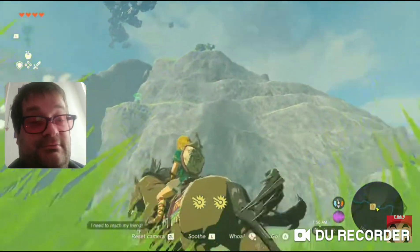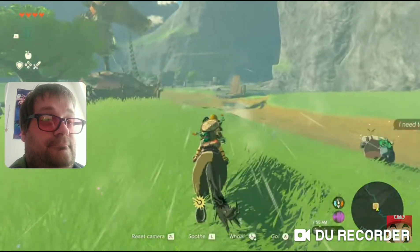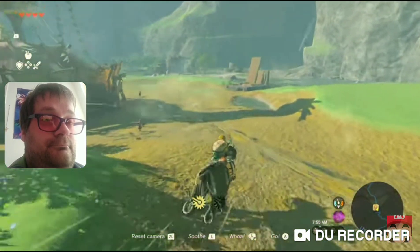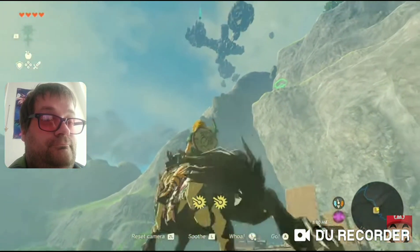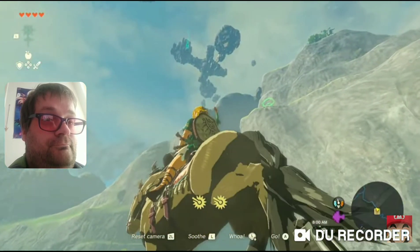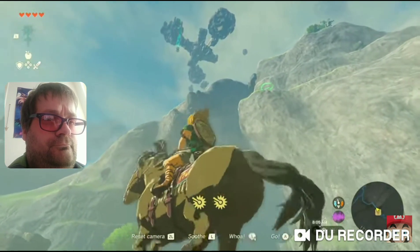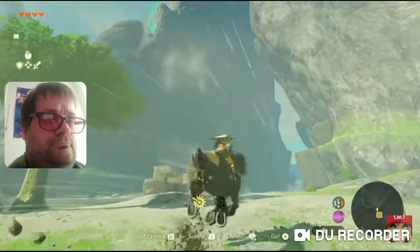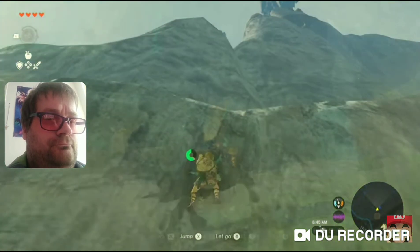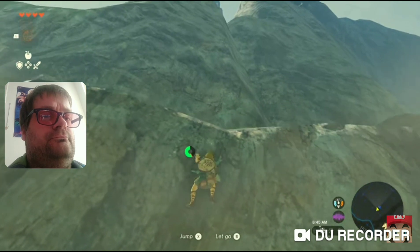You're probably wondering: how do you get to the Sky Islands when they're so high up? If we take a look... oh, something's falling from the sky. I wonder what that is. Let's head over to it. We're almost at the spot where the object fell.